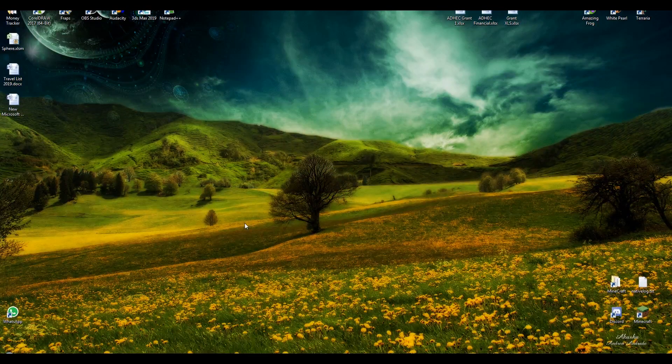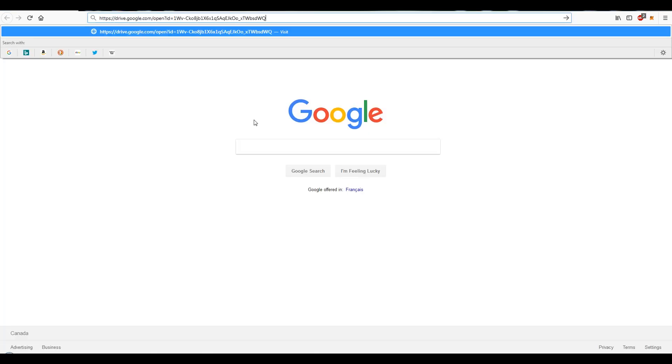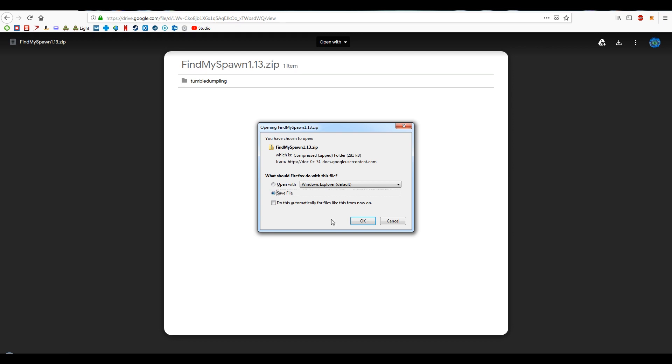First, look down in the description below and you're gonna see a link to where you can download these function files from. When you click on that it's gonna bring you into your browser — it may lag out. It'll bring you to Google Drive, and from there click on the download button and save the file.